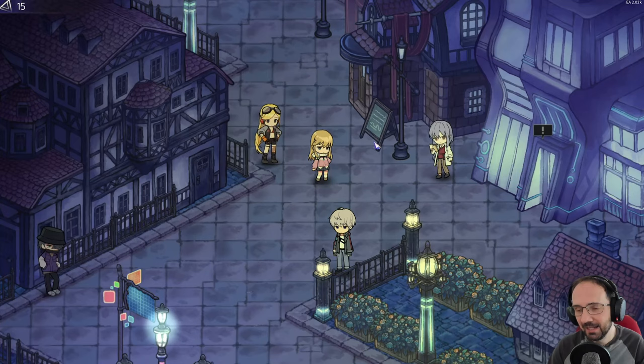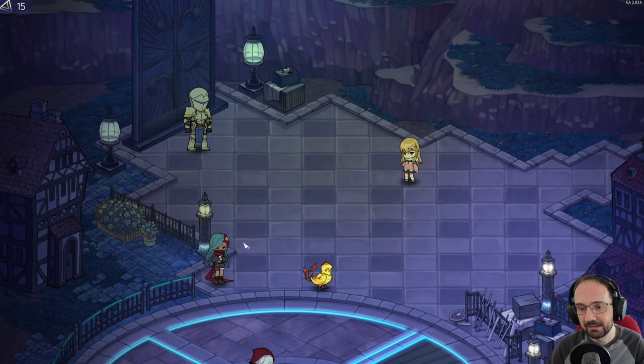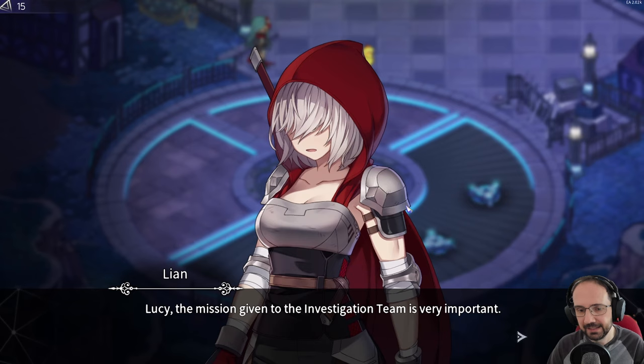The area before we begin a run is this interactive hub. There are various things we can do here — we can talk to the different characters standing around, who are all characters we can take with us on our quests. This is a party-based roguelite. We also have credits visible in the top left corner — that's the meta progression currency you earn as you do runs.